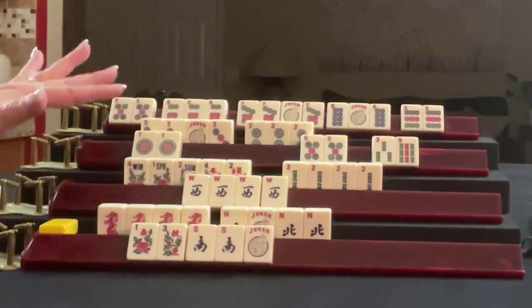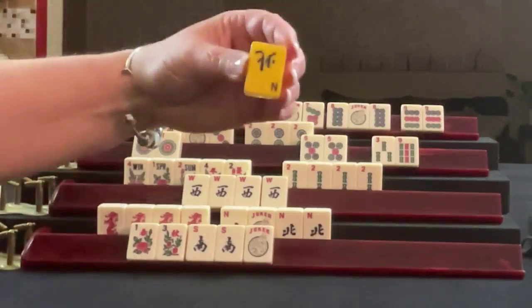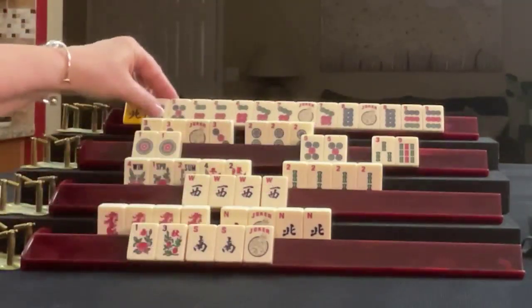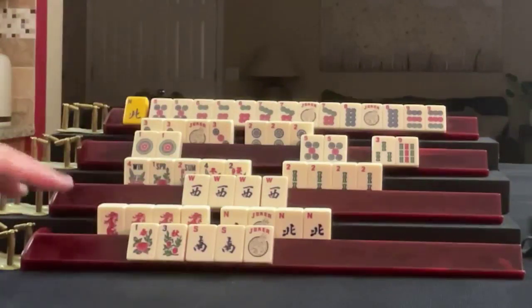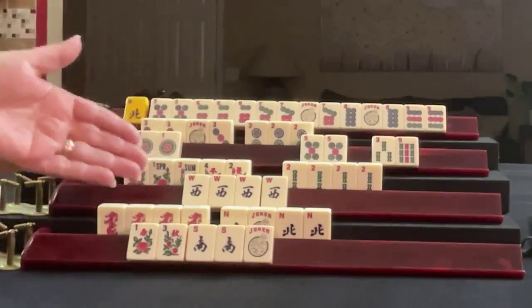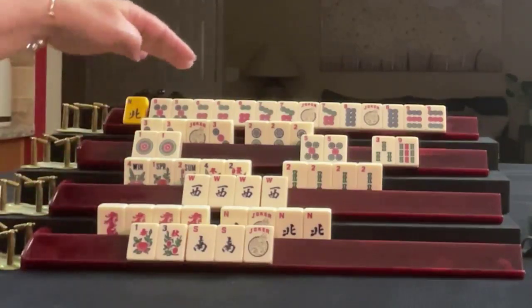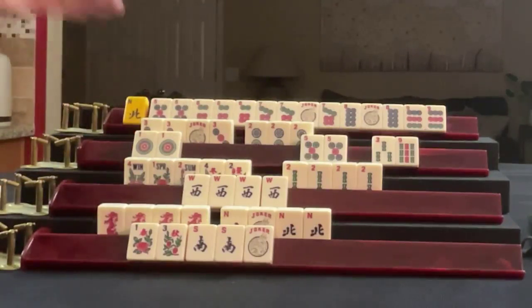Who did you bet on? Did you pick the right player? I did — I bet on North. I picked North because it was in between the quint and the North, or East and North. And I was thinking South, because they had a high value hand and let's go for the value. But then I thought about this player having a joker, and it just seemed like the better choice.